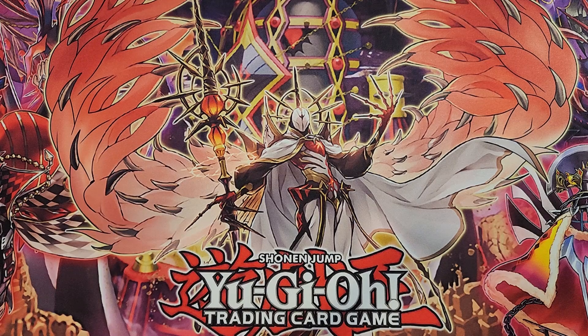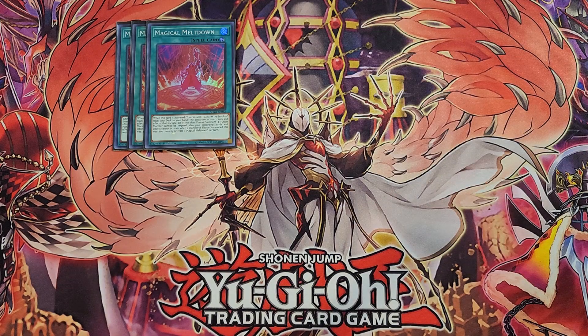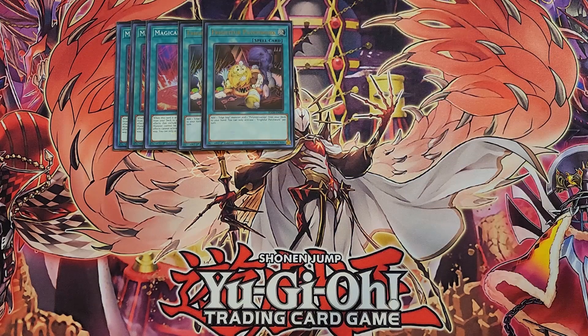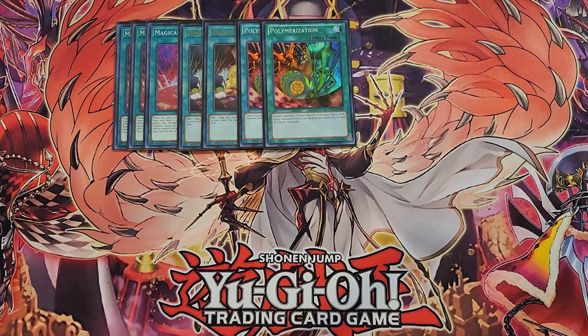For the spells, we're going to be playing three copies of Magical Meltdown. Magical Meltdown gives us some protection when we fusion summon, and when this card is activated, you get to add an Alistair the Invoker from your deck to your hand. It also gives you extra protection when you do fusion summon. We then play two copies of Forrite for Patchwork, which works with our Edge Imp package — when activated, you add an Edge Imp monster and a Polymerization from your deck to your hand, being a plus one. We then play two copies of Polymerization. Two, two, and two really works well in this deck — two copies of Patchwork, two copies of Poly, and two copies of Chain.